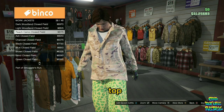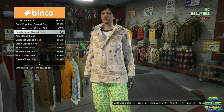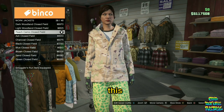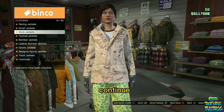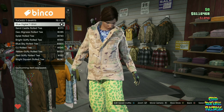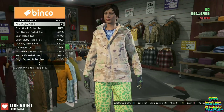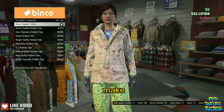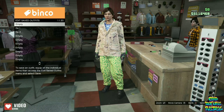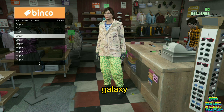Head over to the top section, go over to the work jackets, and purchase the peach camo clothes filled. Continue to stay at the top section, go to the tuck t-shirts and buy the blue digital t-shirt. Now make your way over to the front counter and save this as an outfit on slot number four, named Galaxy Three.